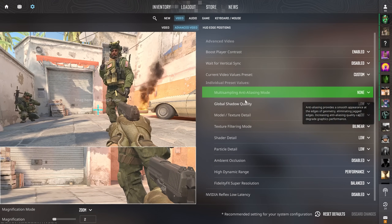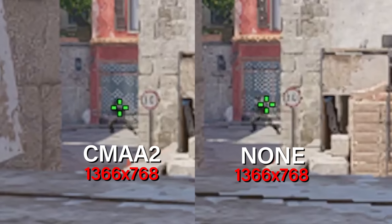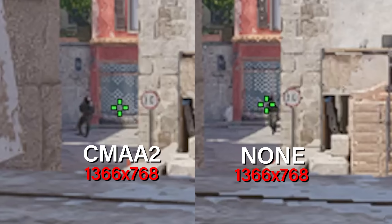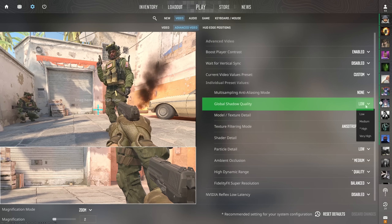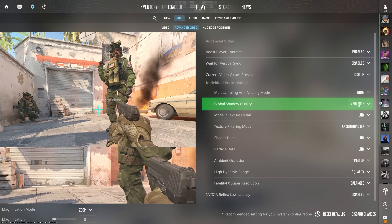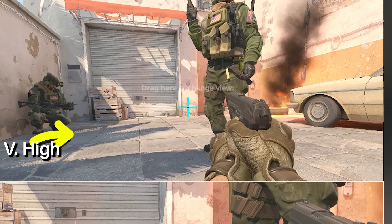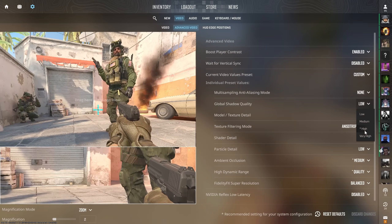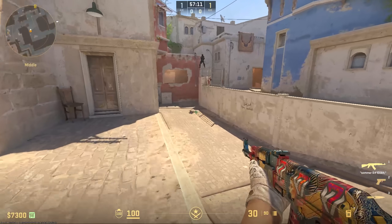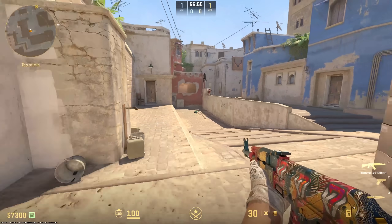MSAA is one of those clarity settings — if you play close to native, you can keep it off to save FPS. However, if you play heavily downscaled, CMAA 2 doesn't seem to cost too much FPS and can give you a bit more visual clarity. Despite being one of the most FPS-intensive settings, Global Shadows is not one you only need for visual clarity — it actually has a huge impact on gameplay. If you have it on low, shadows will literally turn off, and on medium, shadows start to disappear at any reasonable range, so you'll see most pros have it on high or very high.